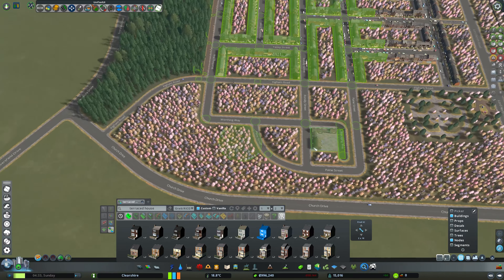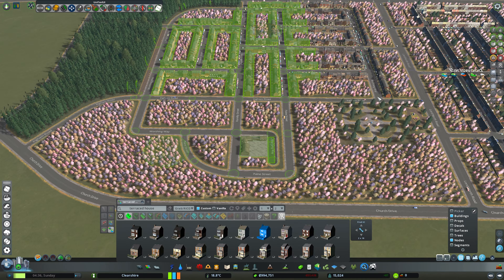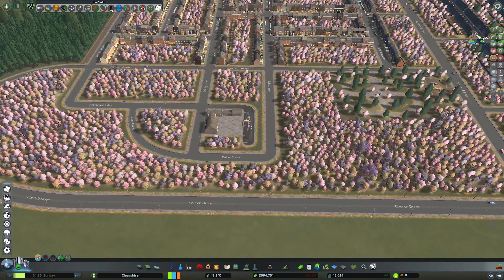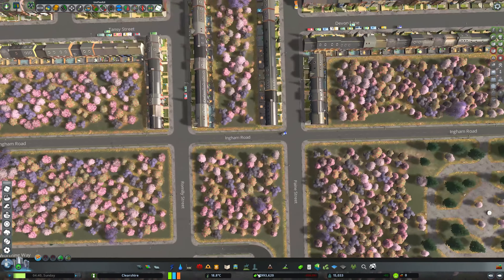Make them the same height as, say... this? Same height as that. It is — sorry, it just looks super weird, like that. Okay. Can we put, like, a small park here? Will a small park fit just there?